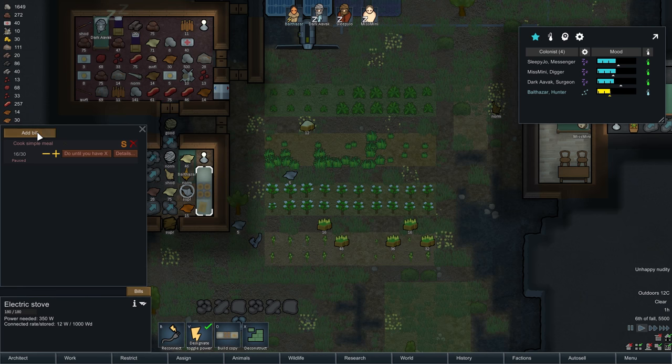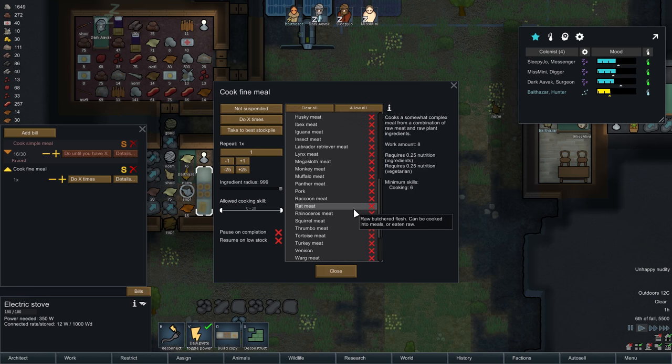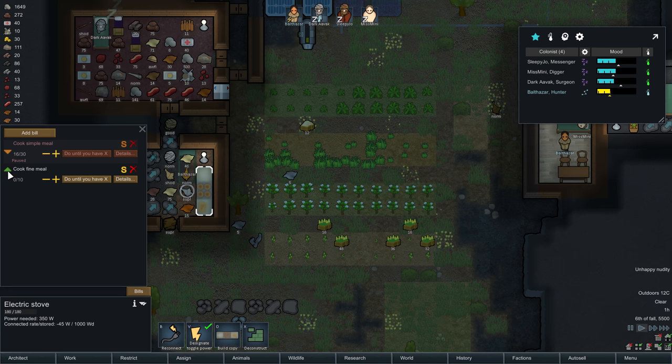These simple meals can be anything that isn't people. Alternatively, make at least 10 fine meals which will only contain human meat and some sort of vegetable. Because a cooked meal made of people deserves to be fancy, in my opinion — much better than just stodgy potatoes. Dark Avoc has finer tastes, and anyone who might join the colony who also enjoys those same fine tastes. So we'll have 10 of these — pause on completion, resume on low stock of five. Any kind of vegetable and, of course, human meat.